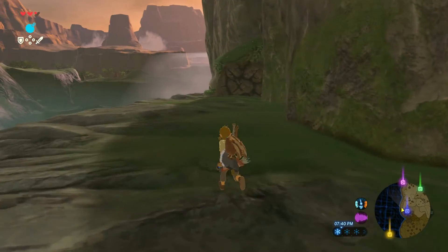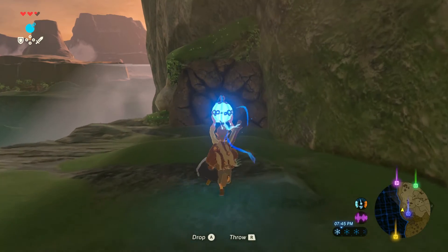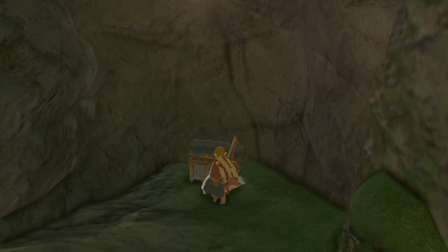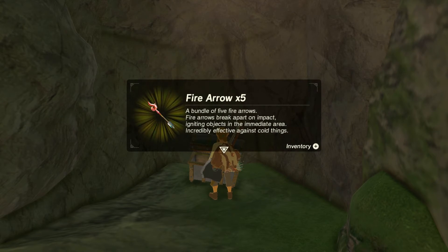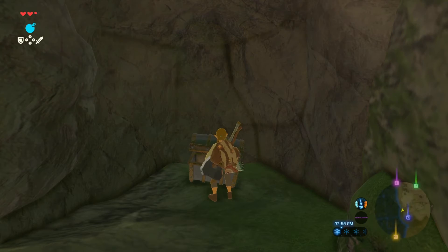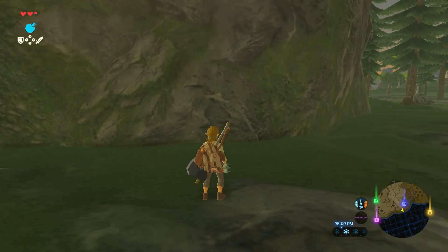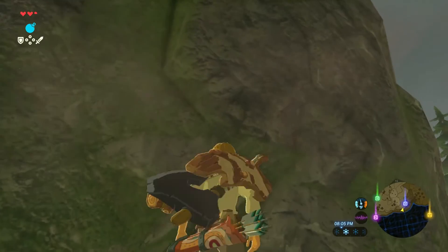There's a dead end over here. That looks suspicious. It's a chest. So what is it? Fire arrow! Oh, fire arrow, that's good. I guess we gotta climb that. Oh my gosh. Can I climb it?